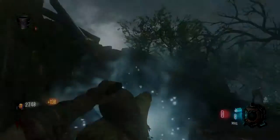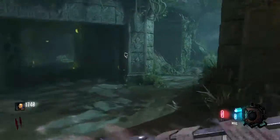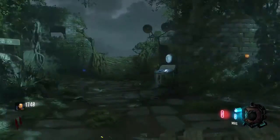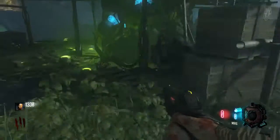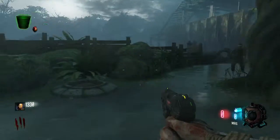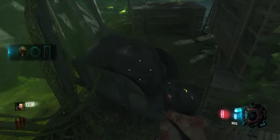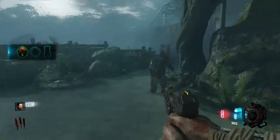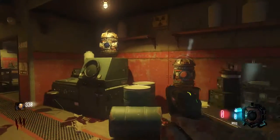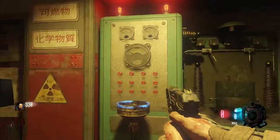Going to the right side first, you're gonna want to go to an area that has green-looking water. This is 115 radiated water. You're gonna need to pick some of that water up with the bucket, head up to the tower on the right side, and place it in the generator. That will activate the power on that side of the map.